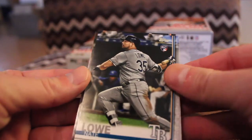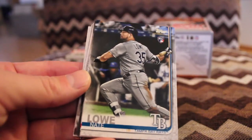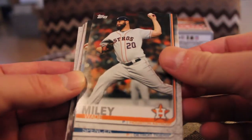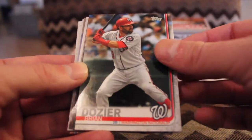We'll start right away with a guy that for a long time I thought was going to win Rookie of the Year until an injury sidetracked him, but Nate Lau. We have Wade Miley. Who are you guys rooting for in the World Series? Spencer Turnbull, Brian Dozier.